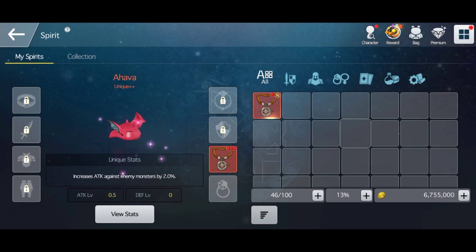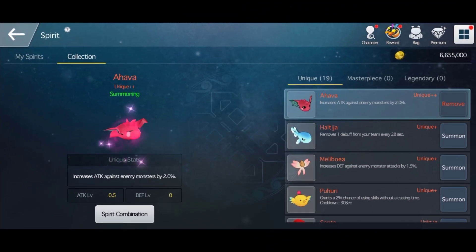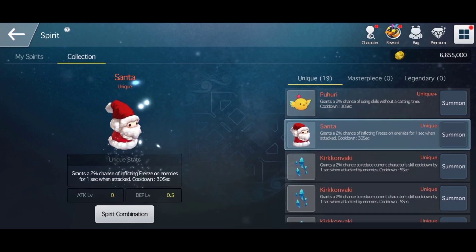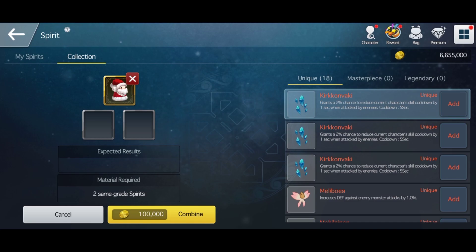you need to unequip every gear first. For every gear you unequip, there will be a corresponding penalty — for example, this necklace. You need gold in order to remove every gear from your spirit. To raise the rarity, you need three spirits of the same tier. So let's say this Santa.